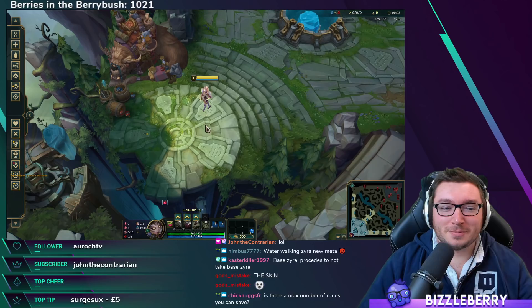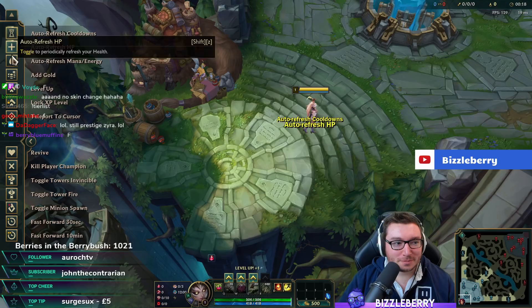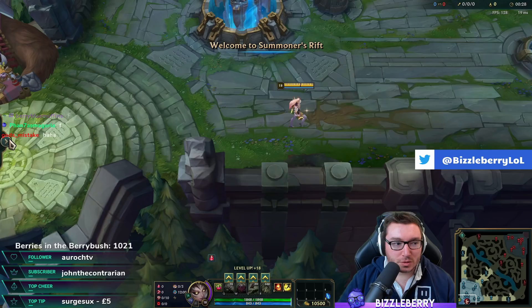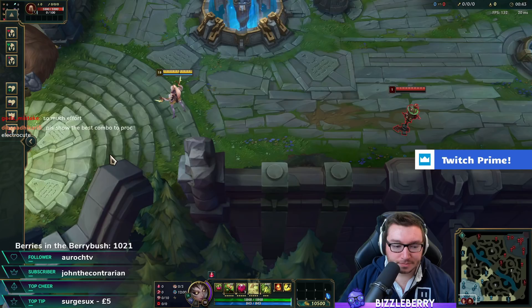I didn't take the base Zyra skin — I forgot. This is a skin I worked very hard to acquire, so we'll be using it. Sorry, chat. There are no differences between the two apart from a couple of visual effects on the plants. We'll turn minions off so they don't interfere, and we'll put up a target dummy.